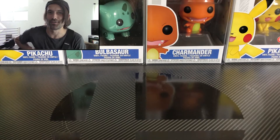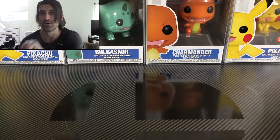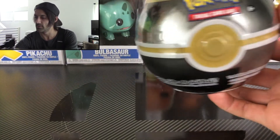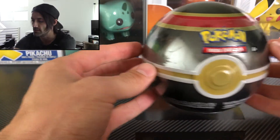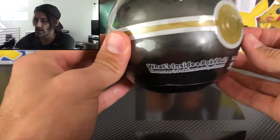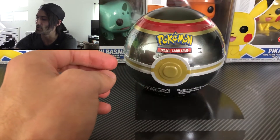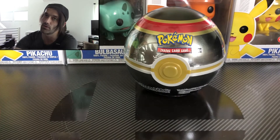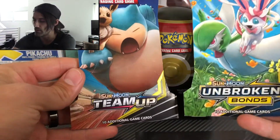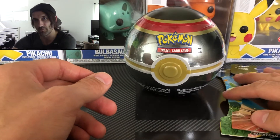Welcome back to another Bat Ranger D video — specifically episode two of Guitar Packs. Today we're opening what I think is one of the coolest looking pokéballs: the Luxury Ball. It comes with three packs and a coin. Three packs isn't a lot to get riffs out of, so I've got two extra loose packs — one Team Up, one Unbroken Bonds — for five packs total.